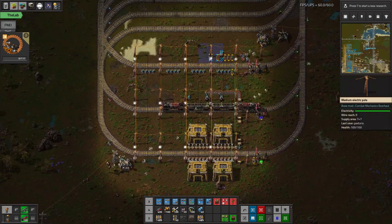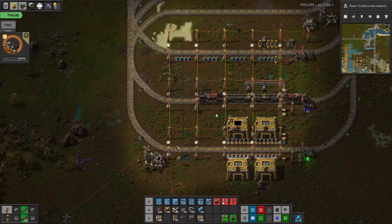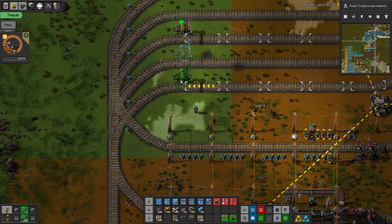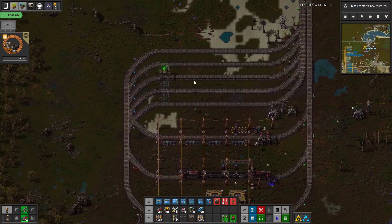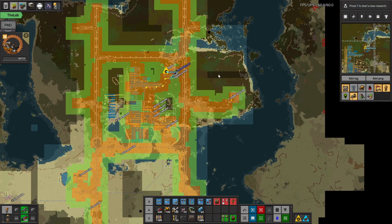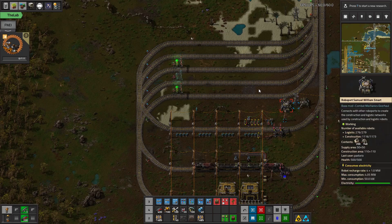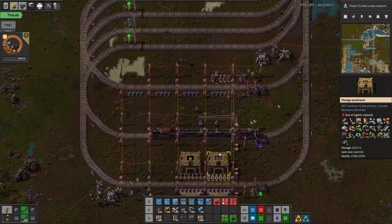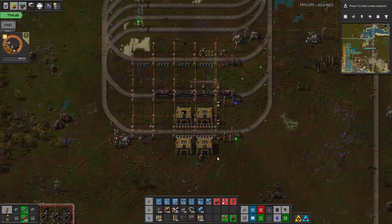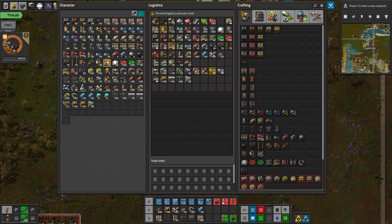We might have to think about how to make a more general fueling system for putting more depots down and more trains. But I can just make more depots like this. The goal would be to kind of have this stacker with extra depots all over the place. We're going to try to build a pretty distributed rail network.